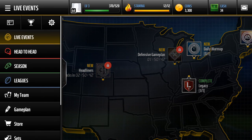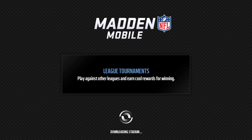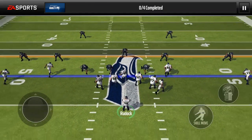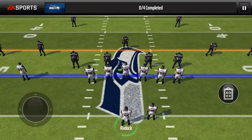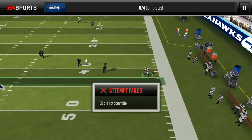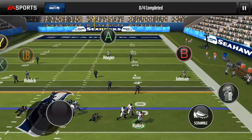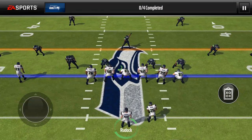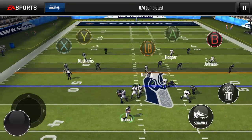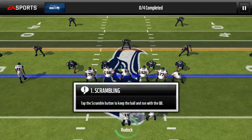I just got onto it, so I haven't even completed the tutorial, which is what I'm going to do now. They have so much stuff in this game, it's way better than the other one, and you start off with your legacy team. And you could possibly win something like a flashback player, it's insane. Apparently I have to scramble. What the heck? How do I do this? I don't know how to hit — to keep the ball and run with the QB.